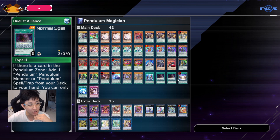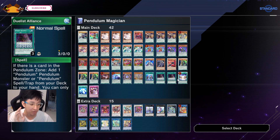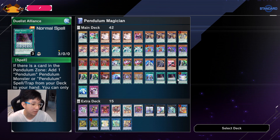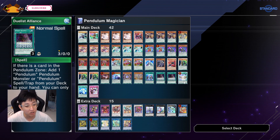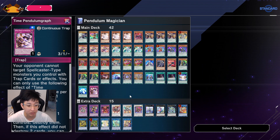I usually only play two Duelist Alliance because it's not exactly very important, and secondly if I have three I might draw two of them but can only activate one. Playing two reduces the chance of drawing into two of them. Lastly, your Fusion Destiny package, and then Star Pendulum Graph and Time.